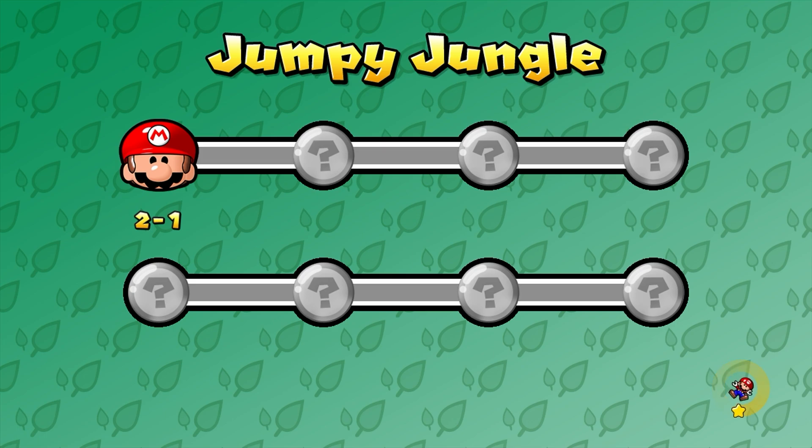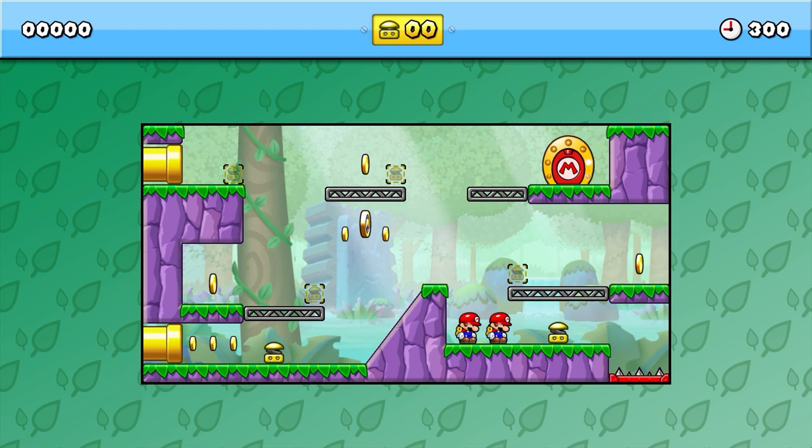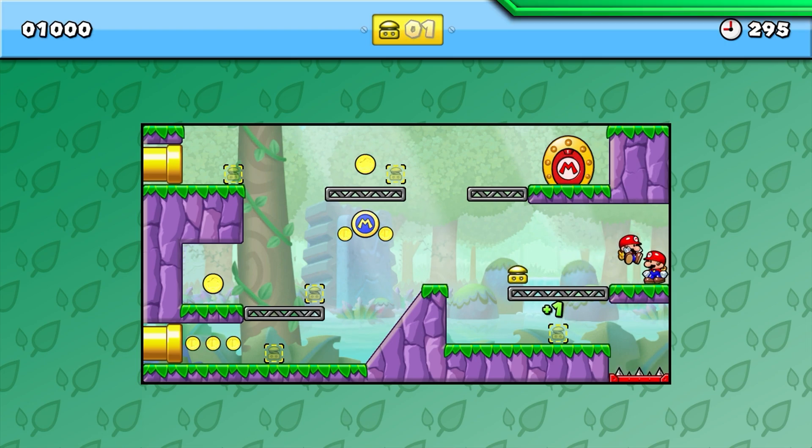So it's going to be all about the springs, and probably some other new mechanics that we're going to see here. So we need to tap to pick up the spring. We can do that. We can place them in the little spring outline block things.